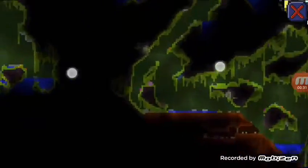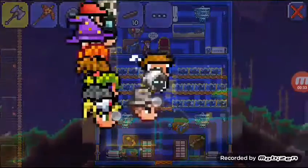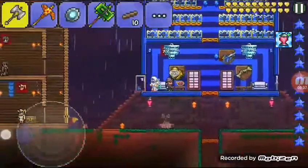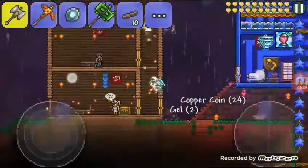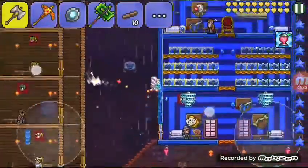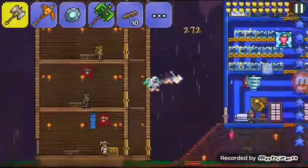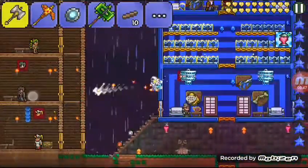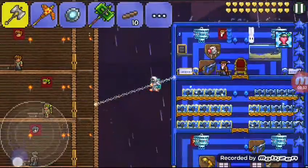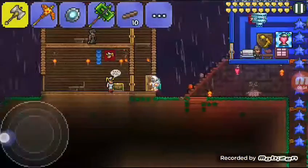Plantera spawns from these little pink bulbs I showed you. You might not want to defeat Plantera if it's too hard — I tried to defeat her and she was really hard, I died. I think it's because I fought her too close to the surface, because she enrages when you go to the surface and turns into a monster. So the first thing you want to do is head over to the jungle.